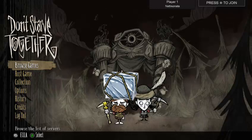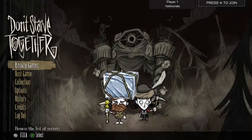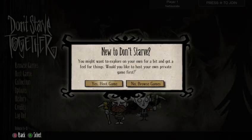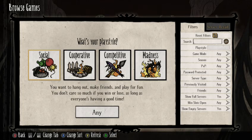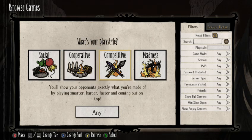Charlie is the main villain in Don't Starve Together compared to Maxwell, because Maxwell is actually a playable character now. If you're playing by yourself and want a little help, you can go into Browse Games. You can choose filters: Social — not really about survival, more about having fun; Cooperative — about survival, my most common gameplay; and Competitive — PvP.